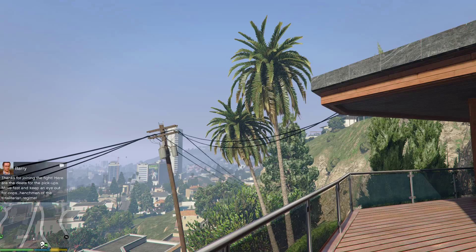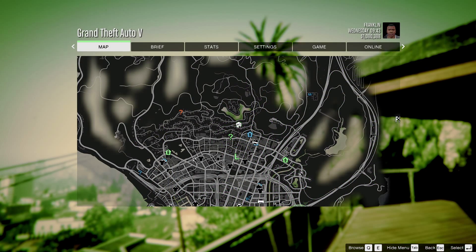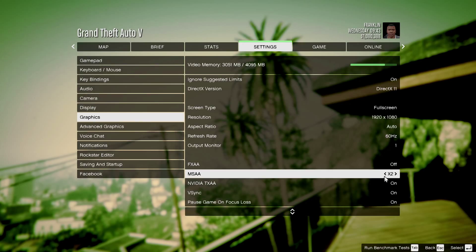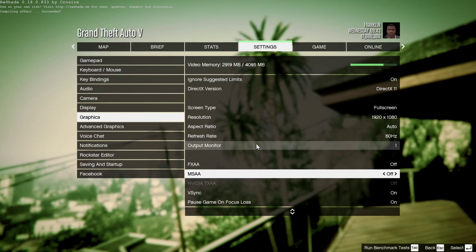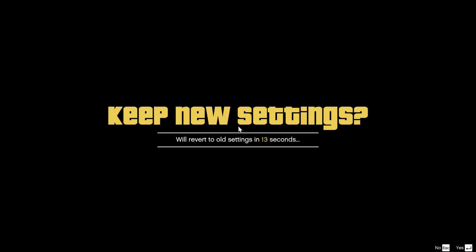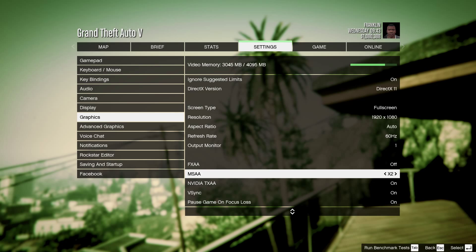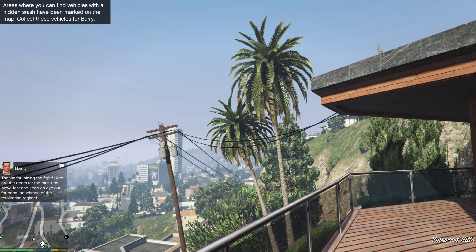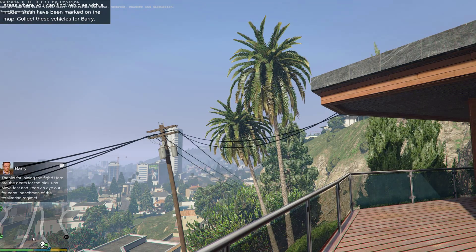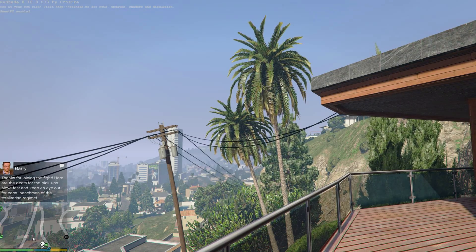I discovered that if you escape out of that, go into the settings, and in my case go to graphics and disable it — I think it might work on other things that require a restart — and then enable it again to keep the new settings. Coming back out in the game, in exactly the same spot with the mod enabled, it should be 60 frames per second.